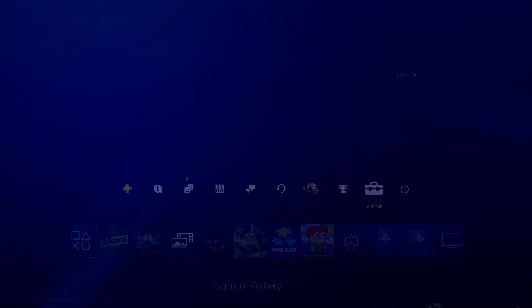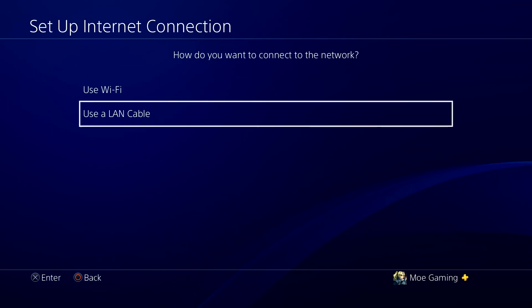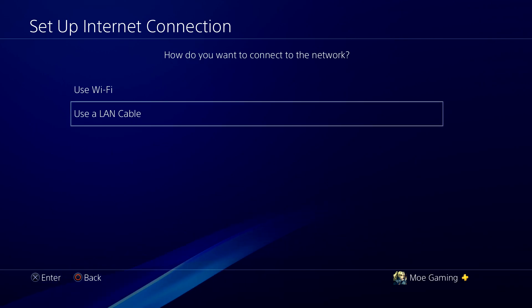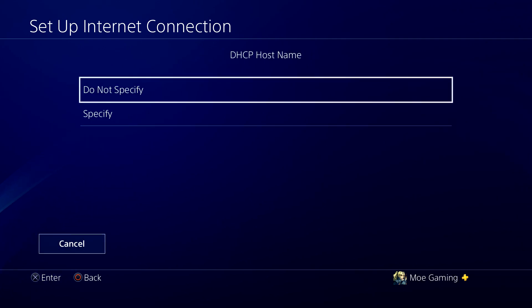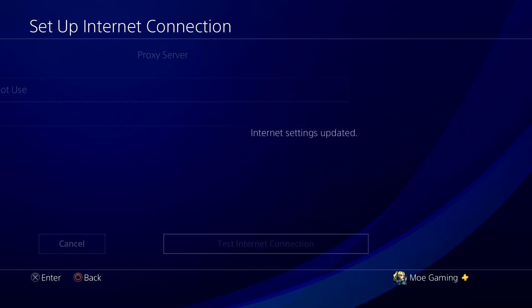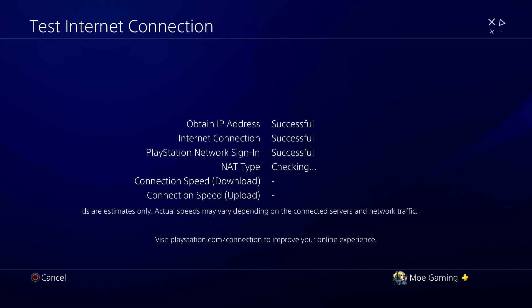The other fix that makes more sense is to go to Set Up Internet Connection. If you can, move from Wi-Fi to LAN — that would be highly recommended because this does fix the issue for some people. Either way, go to Custom, keep IP automatic, DHCP do not specify, and set DNS to manual. Change both your DNS and your friend's DNS to primary 8.8.8.8 and secondary 8.8.4.4. I've heard this does end up fixing the issue, so give that a shot and you should hopefully be good to go.